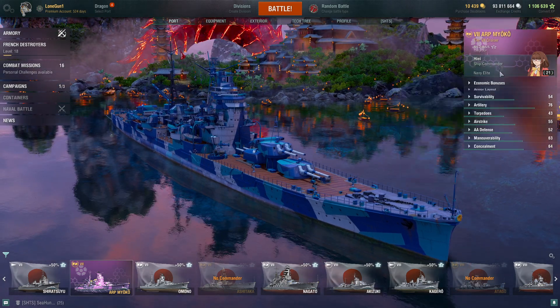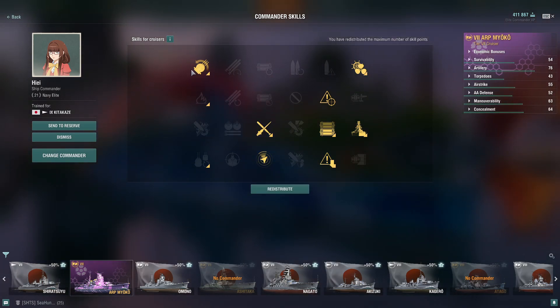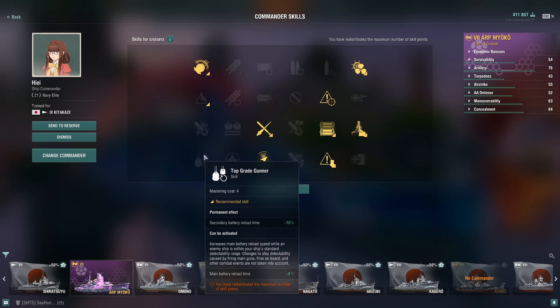Let's have a look at the captain's build. You'd start with Last Stand to keep your rudder and engine available — you'd be surprised how many times the rudder gets knocked off on this ship, so Last Stand is pretty much a must. Then Priority Target to give you information about enemy ships targeting you, and to know when torpedo drops are incoming. Then Superintendent, then Concealment Expert — that's your first 10 points. After that: Adrenaline Rush, Survivability Expert to get the hit points up, and then your choice between Grease the Gears or Radio Position Finding. I would probably take Grease the Gears first to get the turrets working, then finish the build with RPF. Although Top Grade Gunner to bring the main battery reload time down when enemy ships are close by wouldn't be a terrible pick either.